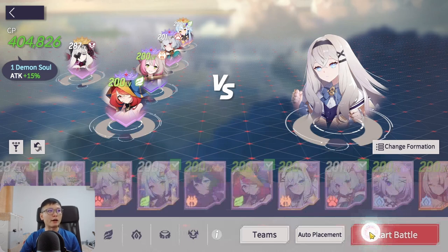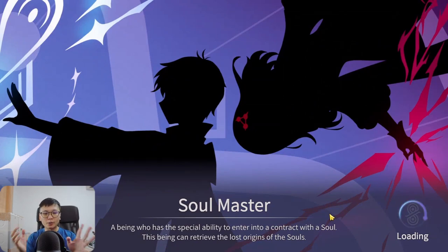Haru being level 201 doesn't play a huge part since she's not going to use her ultimate. We do have our Lizalot over-leveled to level 208, which is very key because all the buffs are going to be stacked on her — so you want her to be as high level as possible. I have yet to test splitting the levels between Lizalot and BB, but I'll definitely test that to see if I can hit 100 million.